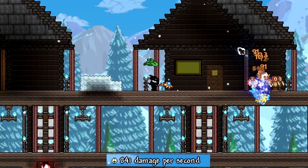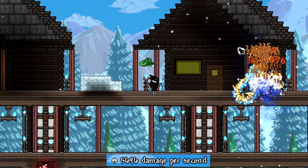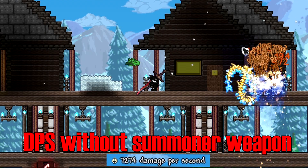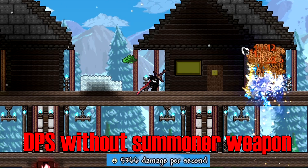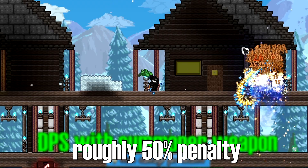For summoners, make sure to always have your summoner weapon in hand, because having a weapon from another class equipped reduces your summoner damage. This prevents you from stacking many summons and then switching to ranger for insane damage output. Be especially careful if you're going pure summoner — make sure you can't accidentally switch to a non-summoner weapon.